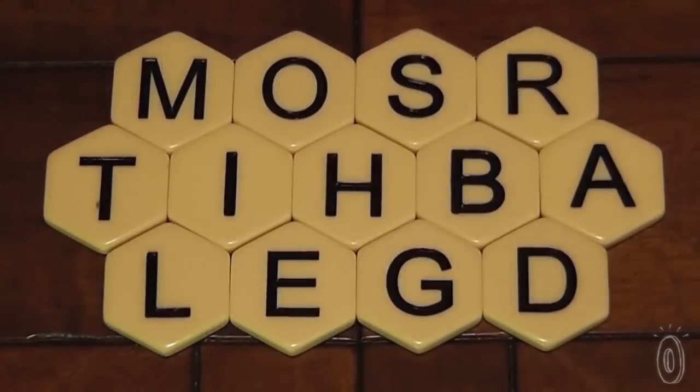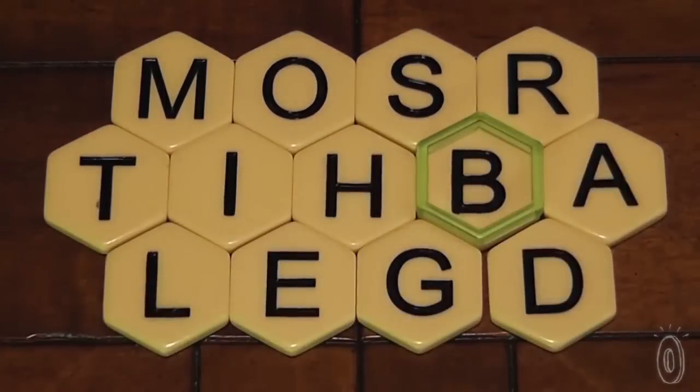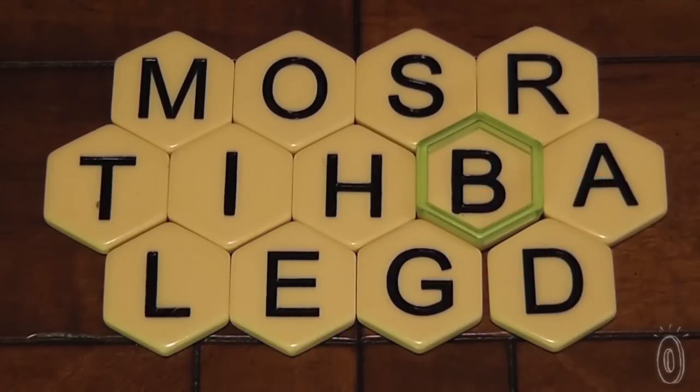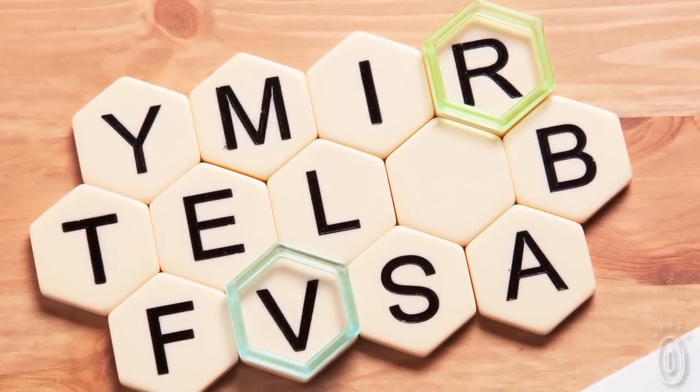In rounds two and three, you can score more points by using the bonus rings. Players can swing the points in their favor because the bonus ring doubles the point value of any unique word that uses the ring — for example, badge is now worth two points instead of one. And if you can use two bonus rings, the value jumps to four points. Play Lexigo Rush today and have fun!